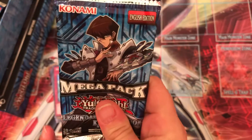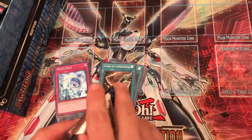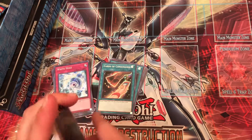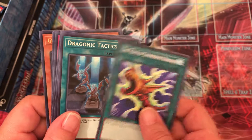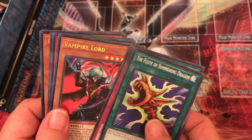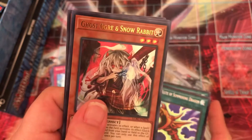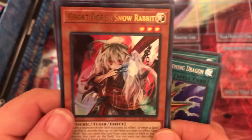Alright, can we end with a hand trap of some sort? I'm not even being picky right now. In one box I opened about a month ago I got a Droll & Lock Bird, so I was very happy with that. Let's see — The Flute of Summoning Dragon, Dragonic Tactics, Dragonic Tactics, Full Force Virus, Vampire Lord, Tyrant Wing, Double Summon... Ghost Ogre and Snow Rabbit! We got a hand trap ladies and gentlemen!